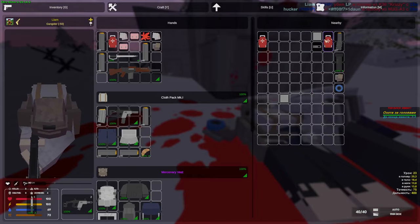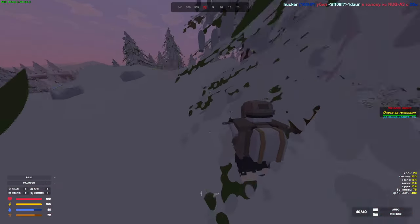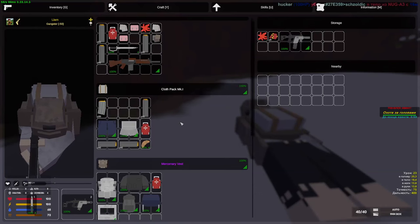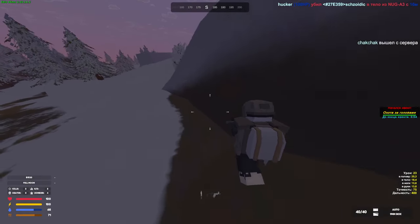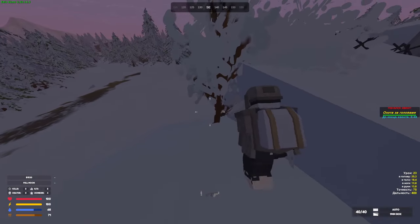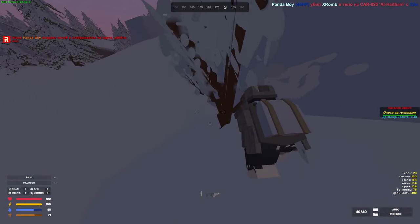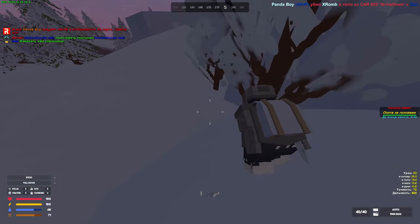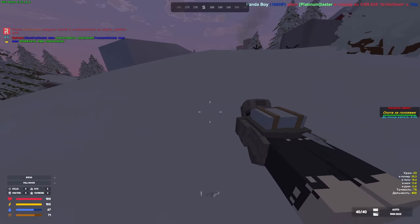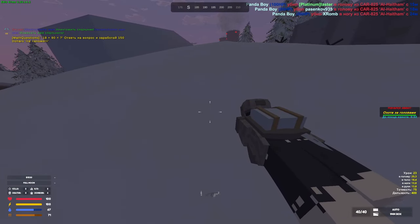Yeah he's geared — mercenary backpack. There's a lot of shots going on. He may have been with a teammate. Alright, I got myself a fully decked out Krizzy and a mercenary backpack too. I almost have a full mercenary outfit — all we need is the shirt and the pants, even though I have them on me right now. There's still shots going on. I don't know if I should leave or stick around and try to get another kill and even more loot.